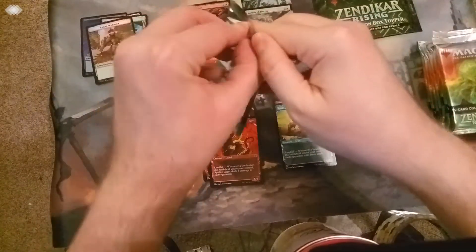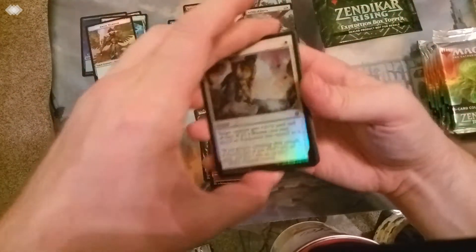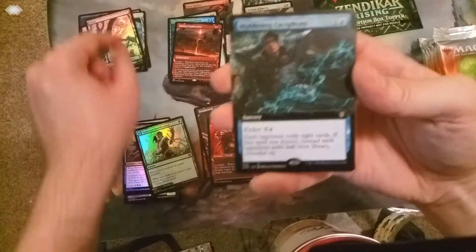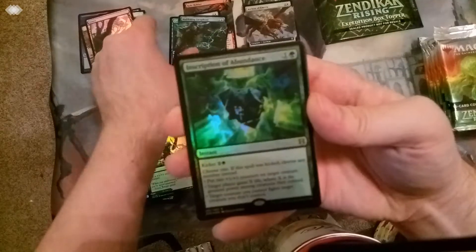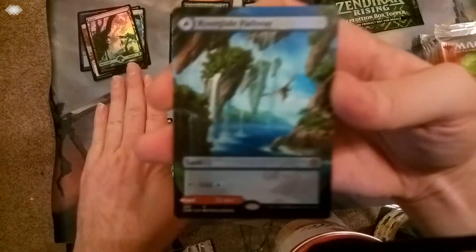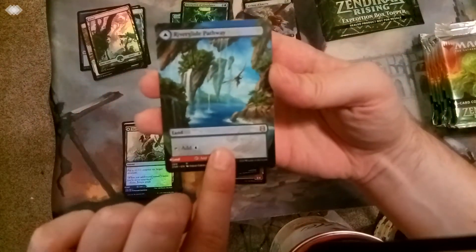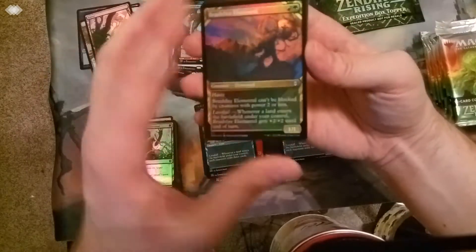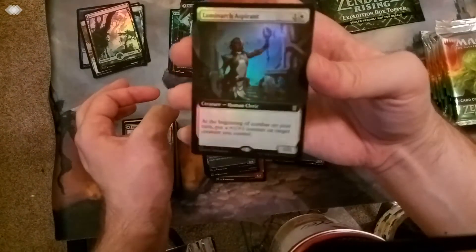Not the expedition packs yet. Unless this one has an expedition — I would not mind that. We're going to skip past these commons and uncommons. Foil full art forest land. Extended border Maddening Cacophony — Ca-caw! Foil Inscription of Abundance. Showcase one, showcase two, showcase rare: River Glide Pathway. We've got River Glide on the front side, Lava Glide Pathway on the back. Foil showcase is Brushfire Elemental. Foil extended art weird card is Luminarch Aspirant.